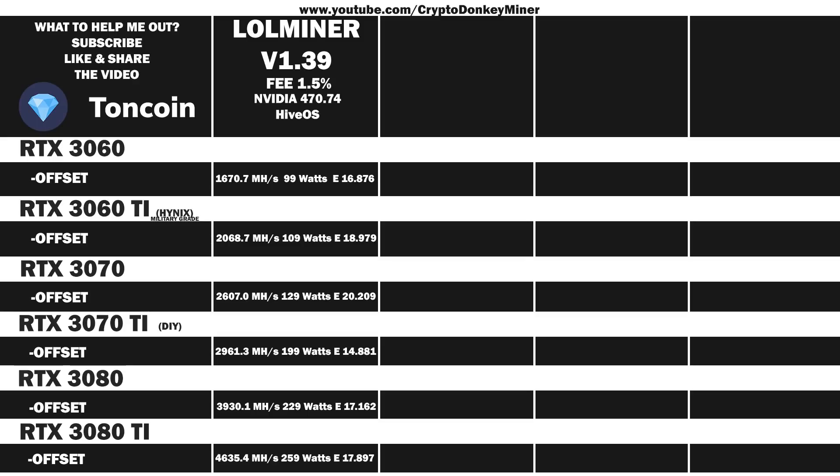You can get better hash rates on all the cards by just adjusting the power level upwards. I chose these settings as they fit my needs best. I'll call them balanced overclock settings — they are not the most efficient and they are not the highest hash rate either. There's a lot of empty space here in case you are interested in seeing more; drop a comment that you want to see more, and I will test one of the two other miners that exist.